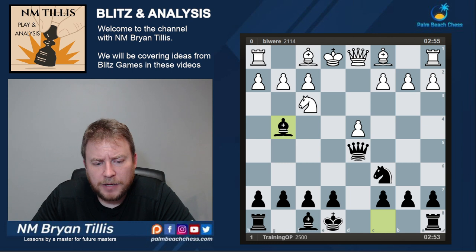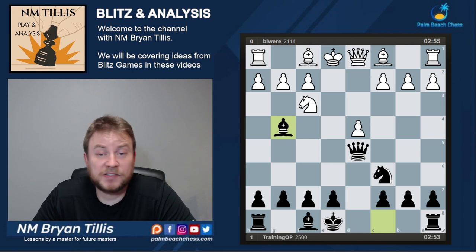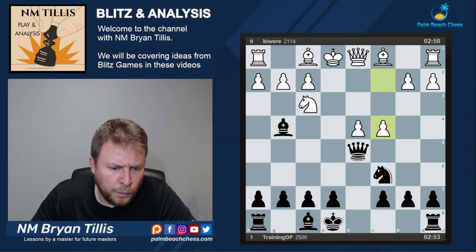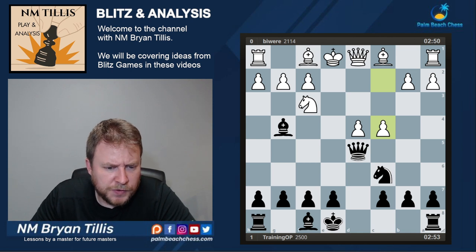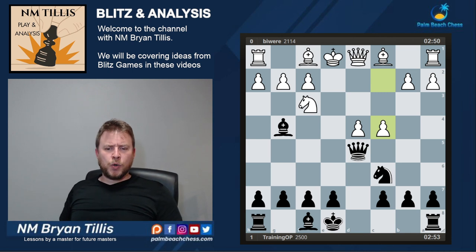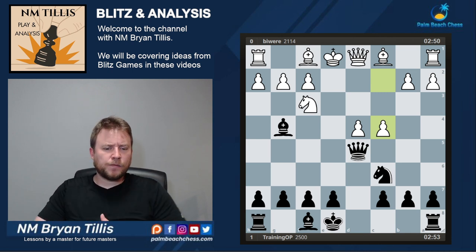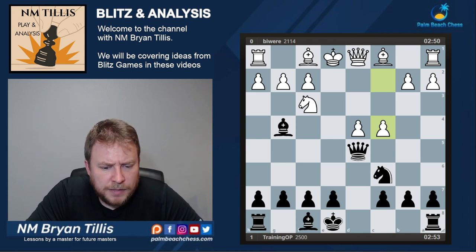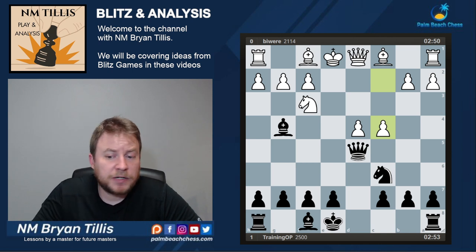Developmentally, I feel like black's already cheating, because I've got extra developmental moves in here. And after c4, what would you do? This is a good pause-your-video moment and try to figure it out, because we have less than 10 moves left in this game at this point. I like this example game because we go from just solid moves in the opening to all of a sudden, white has pitched it and is nearly lost.